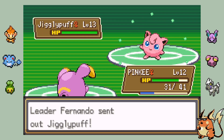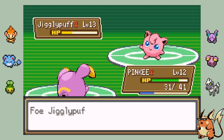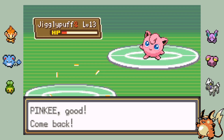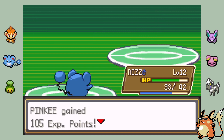Finally Fernando sends out his ace, Jigglypuff. I decided to leave Pinky out since she was still in good health, but it's too bad Nidoran is on such low health, because I'm sure the Poison Sting he just learned — boosted by Hustle — would make quick work of Jigglypuff. However, it's just not worth the risk, so I switch out to Huge Power Meryl after Jigglypuff gets a decent hit on Pinky. One Bubble later and we've officially conquered our first gym battle of the Nuzlocke.